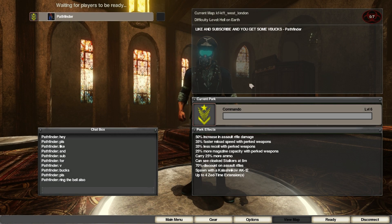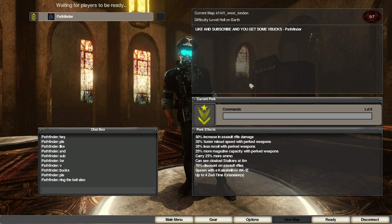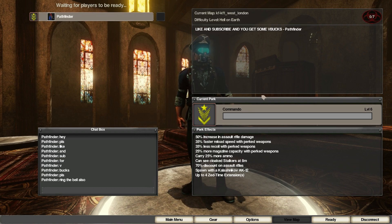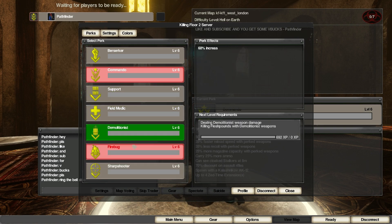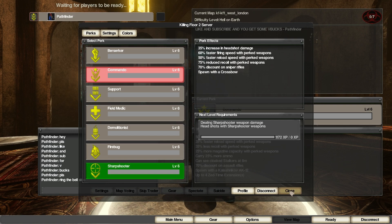What's up everyone, classic finder here and today we're playing some more Killing Floor — or should I say Killing Floor one in Killing Floor two. Today we're revisiting a mod called the Classic Killing Floor mod. This mod adds all the Killing Floor one elements to Killing Floor two, so you have all the Killing Floor one perks, you can level them up the same as in Killing Floor one, and they're based off Killing Floor one stats. Same goes for the zeds.